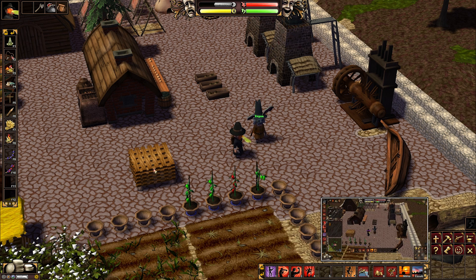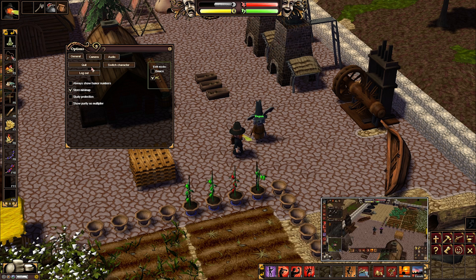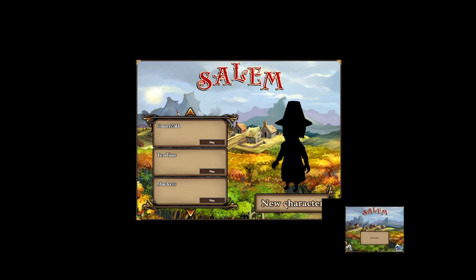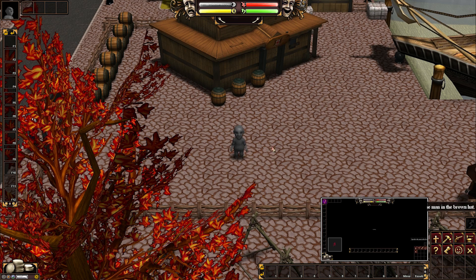We'll log out here. In the options menu — Ctrl+O — there's actually a switch character or log out button. I usually just log out and log back in. I'll create a new character, and same for me.